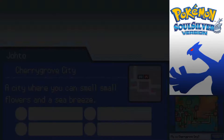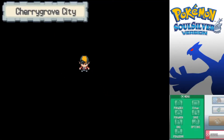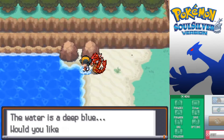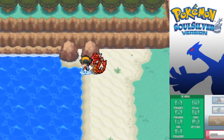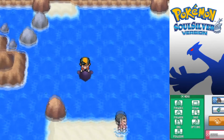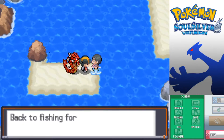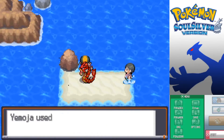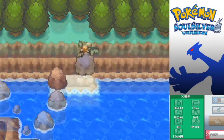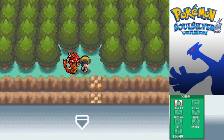Wait, there's one more spot just over near Cherry Grove City - almost forgot about that spot. We never actually explored the coastline off of Cherry Grove City. There's a fella down here who gives us Mystic Water - not really a whole lot needed now. I think that's all we can get from that guy. Just up this rock, there's a hidden item - a Magnet. I do believe that's every location we can explore in Johto.